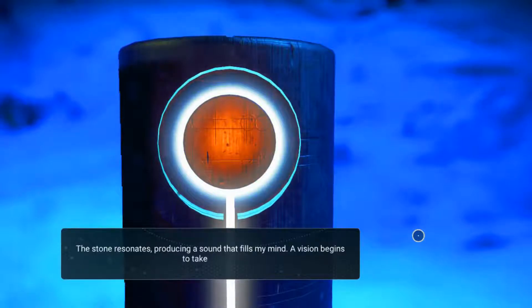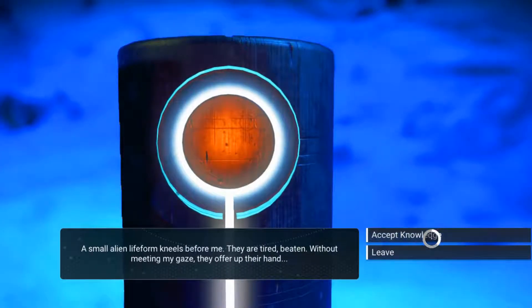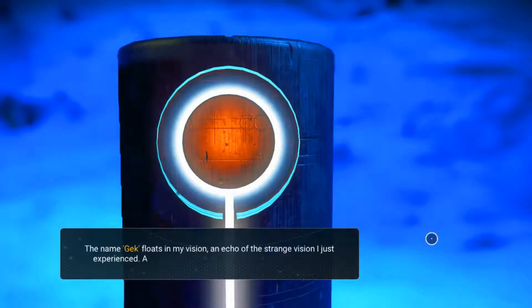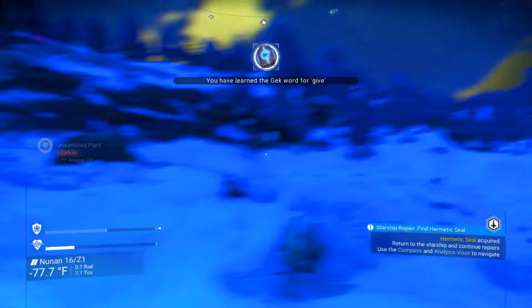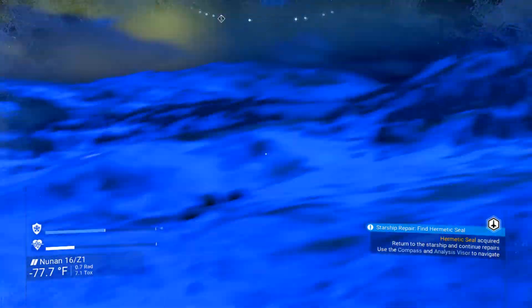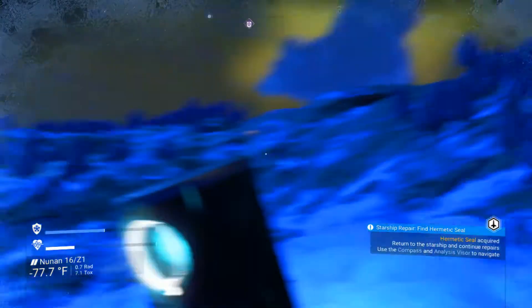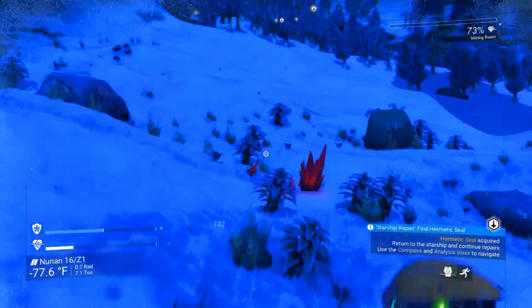The stone resonates, producing a sound that fills my mind. A vision begins to take shape. A small alien life form kneels before me — they are tired, beaten. They offer up their hand. I will accept knowledge. The name Gek floats in my vision — an echo of the strange vision I just experienced. A word in this alien tongue is seared into my brain. We got the Gek word for 'live.' Nice.